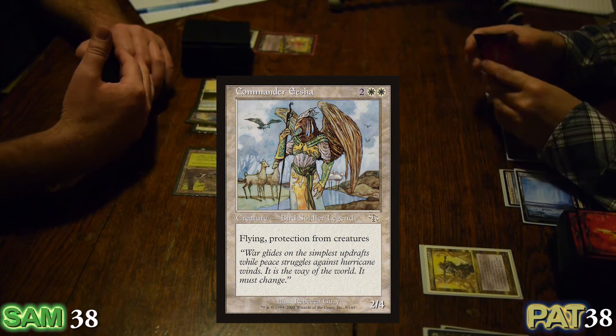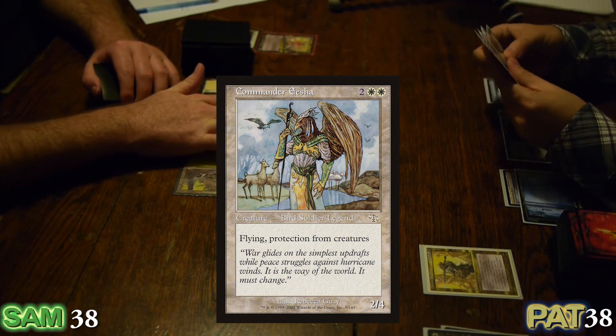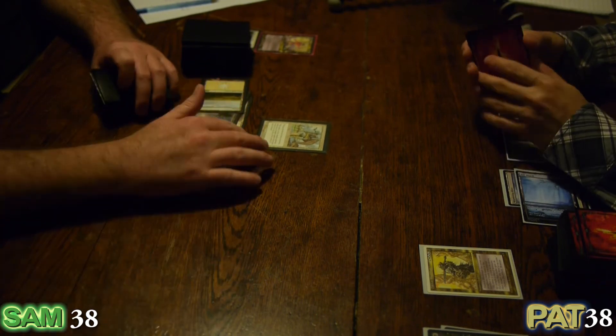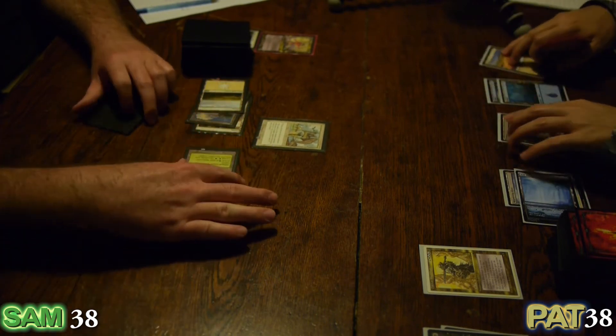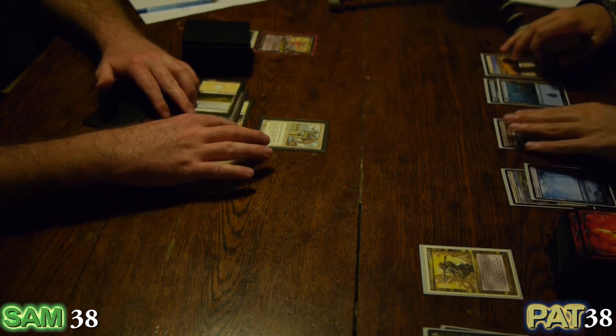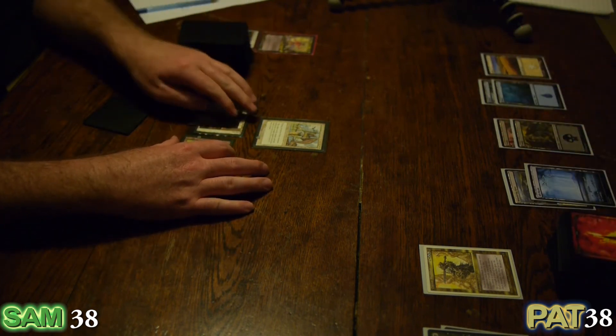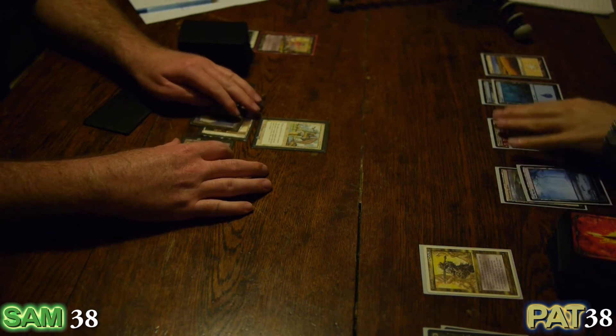Time for the new threat to come out — Commander Isha. 2-4 flying, protection from creatures. Soldier. Legend. Go. Very strong card, Commander Isha. Protection from creatures is nearly the strongest ability a creature can have.